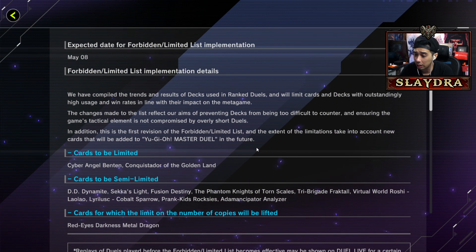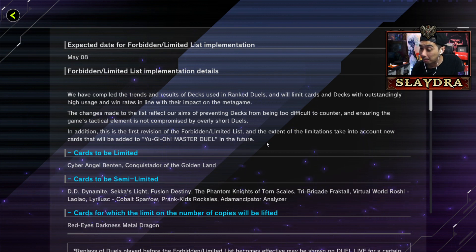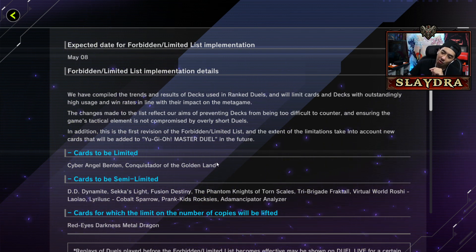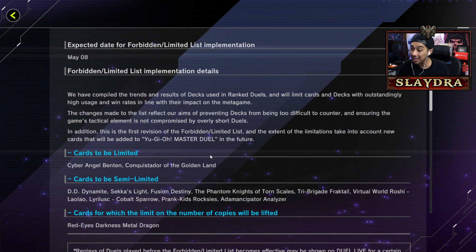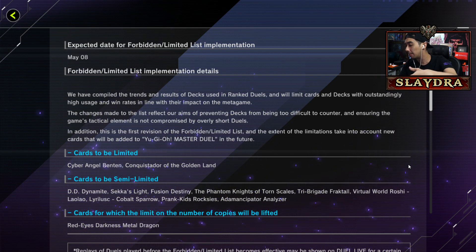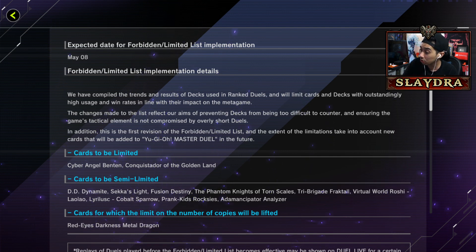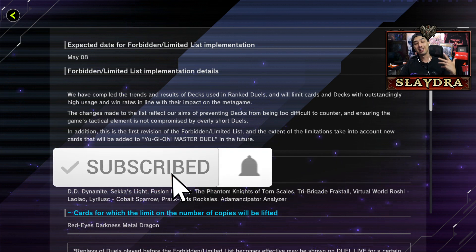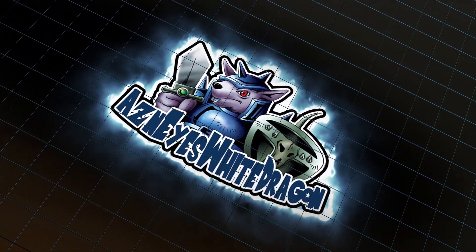Overall, let me know what you think of this ban list. I think it doesn't really change that much. The main problem is still dealing with Skill Drain - that's just my personal opinion on Eldlich. Ben 10 being hit is great, but there are so many decks that can still set up multiple interruptions, so those will still probably be relevant. Let me know what you think is going to be the best deck in the comments. Thanks for tuning in - drop a like, hit subscribe, turn that bell, and I'll catch you guys in the next video.